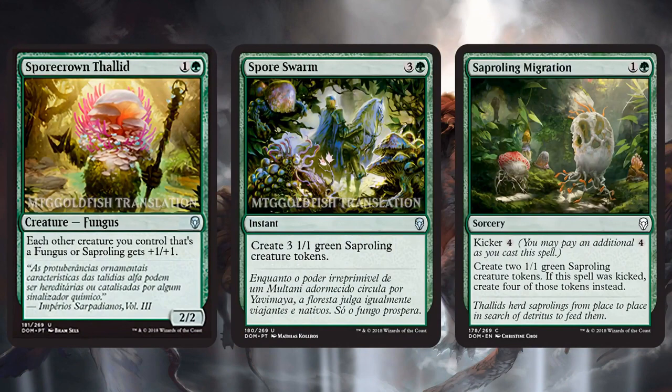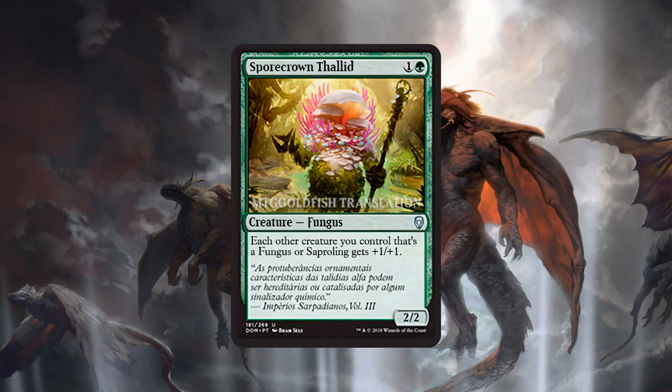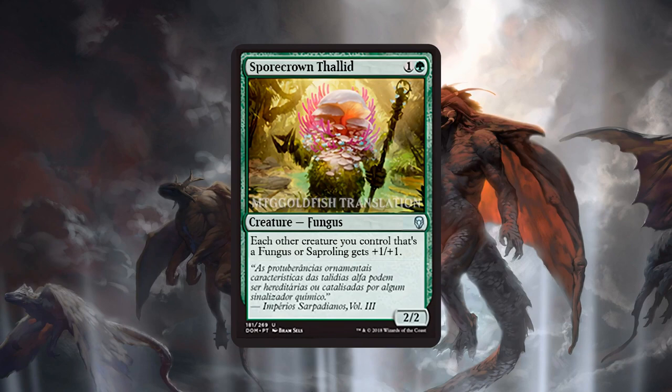We also have some good token producers. Sprout Swarm is one of our spoilers today — making three 1/1s at instant speed isn't bad, but if you have a Spore Crown Thalid or two you're making three 3/3s, or maybe you have a Tendershoot Dryad for even more pumpage, and Sprout Swarm can just be a ton of damage at your opponent's end step by surprise. Then Saproling Migration is pretty reasonable — a two-drop that gives you the Raise the Alarm type effect, and if you manage to kick it you're getting a ton of tokens for six mana. So there's actually some sweet things going on that make me think Saprolings/Fungus can actually be a sweet thing to do in standard.